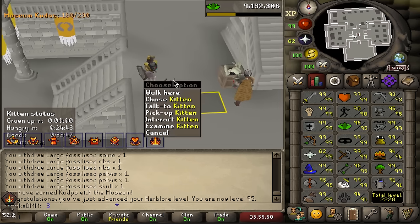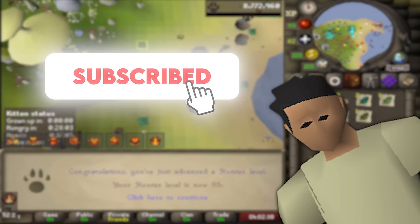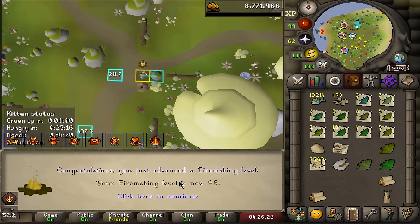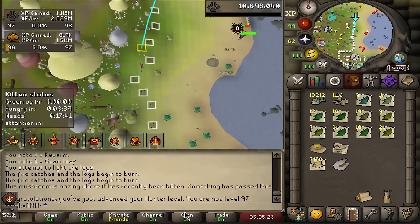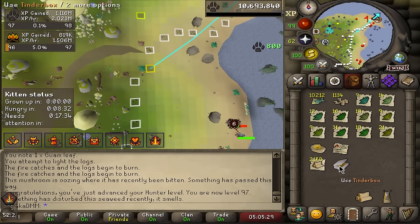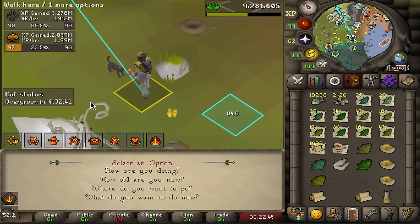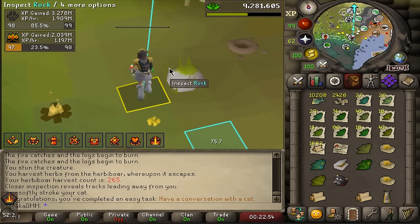We're almost 96 herb — what do I do next? I think I'm going to do some hunter, I'm very close to 95. A quick reminder: if you are enjoying leagues, you should probably subscribe. Nice and easy 95 hunter. I'm trying to fire make while training this and it's honestly pretty decent, so I'm going to stay here a little bit longer. Here's 95 fire making as well. There is 96 hunter — I might push all the way to 99 right now. Up to 97 hunter, 96 fire making — I'm getting about 2 million hunter and 1.5 million fire making XP just running around the island doing herbiboar and lighting logs.